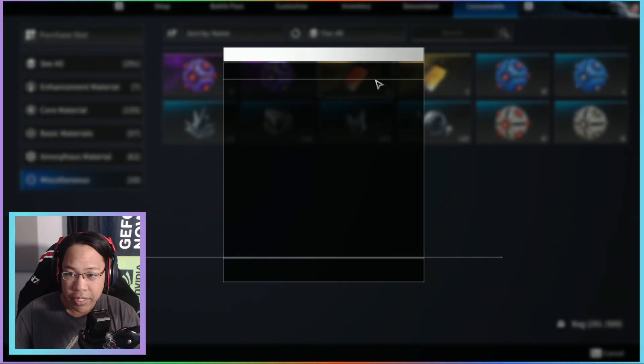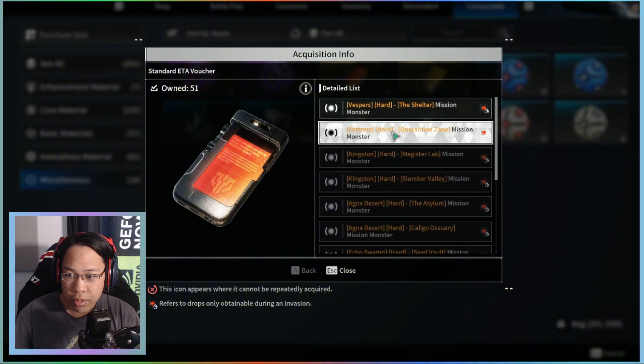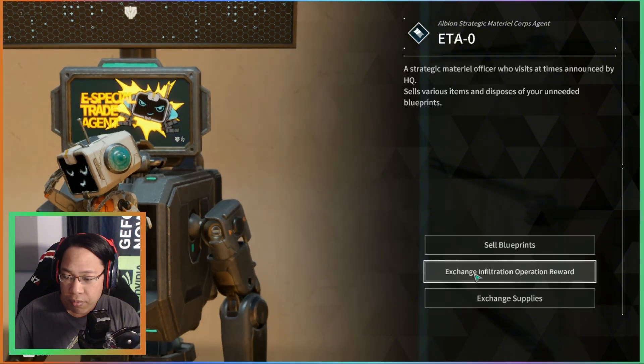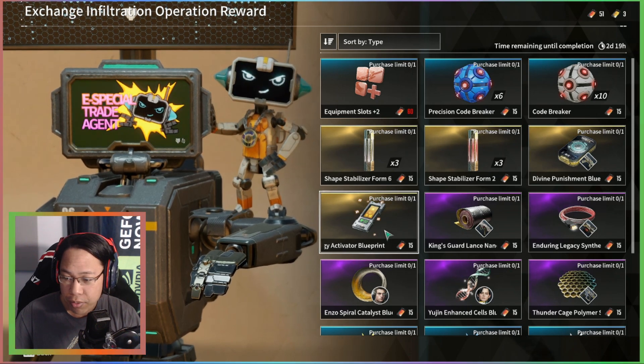If I go to my consumables, miscellaneous right here — you'll notice these are the 400% tokens. Every week there's going to be a new rotation, so you just go through those, do the 400% mode, and you will get those tokens.